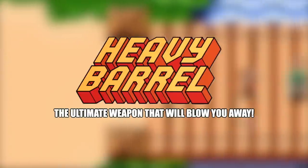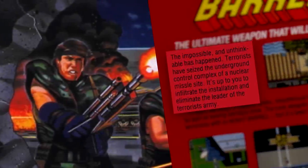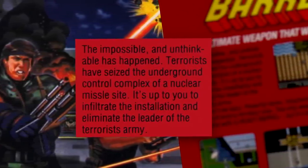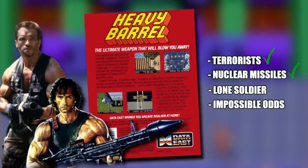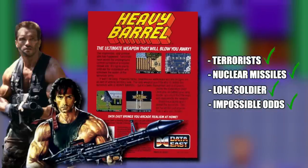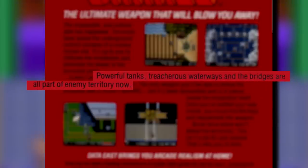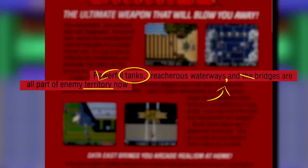Heavy Barrel — "The ultimate weapon that will blow you away," so says the back of the box. "The impossible and unthinkable has happened. Terrorists have seized the underground control complex of a nuclear missile site. It's up to you to infiltrate the installation and eliminate the leader of the terrorist's army." It's basically every 80's action cliché, but it's pretty compelling and it makes me want to play it. Except this sentence: "Powerful tanks, treacherous waterways, and the bridges are all part of enemy territory now" — it makes it seem like the tanks are territory. There probably should be a comma there, and I'm not sure about the word "the" before bridges, but I think I digress.